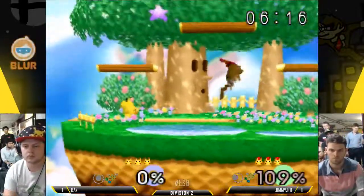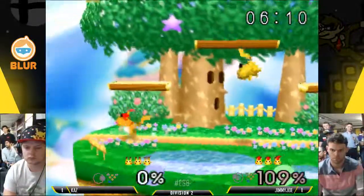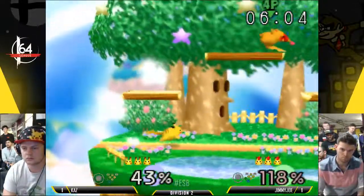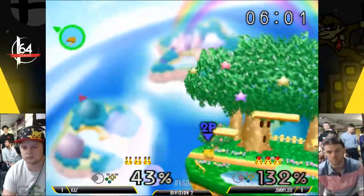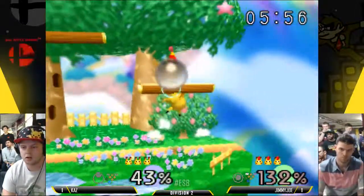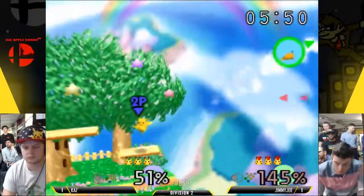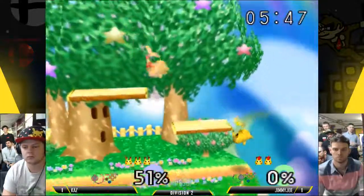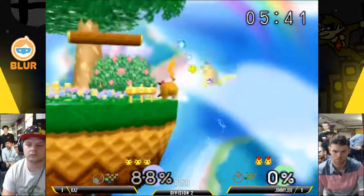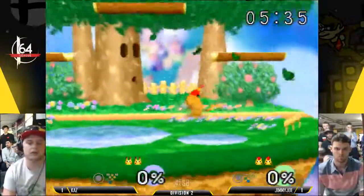This is a pivotal moment right here. If Jimmy Joe can survive at least a little bit, get some percents — Kaz is going to be fishing for that grab. He gets opened up. Jimmy Joe kind of pressed a bit of a spacing advantage there, put himself in possible danger. Nice fall to the platform. Kaz isn't ready to protect himself from all of Jimmy Joe's aerial approaches yet — involves very good knowledge of the timing of up air. Nice up tilt. Jimmy Joe with the forward tilt — and now Jimmy Joe ties it up. Two stocks apiece. It's crazy.